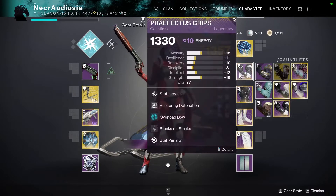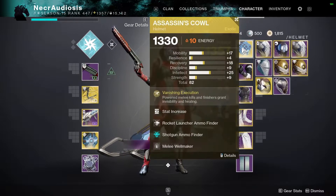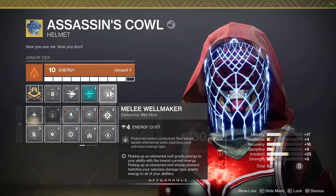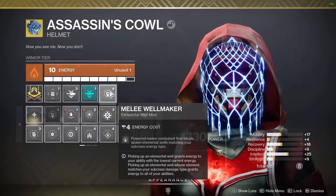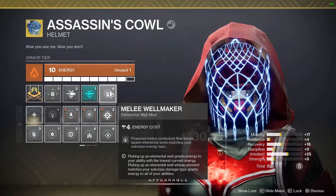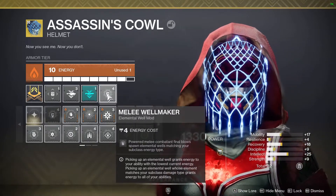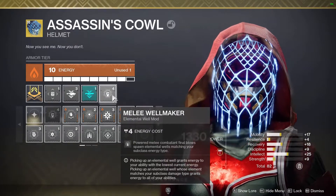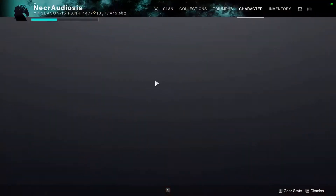Protective Light: so when you get Charged with Light via Elemental Charge, you can protect yourself in case you make a mistake. Assassin's Cowl: when you get a powered melee kill, you go invisible and get your health back. And you need to use the mod Melee Well Maker — when you get a powered melee kill you spawn an elemental well matching your subclass. That's about the gist of the build.